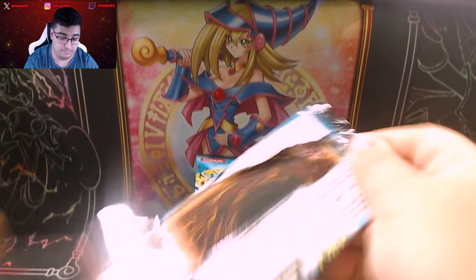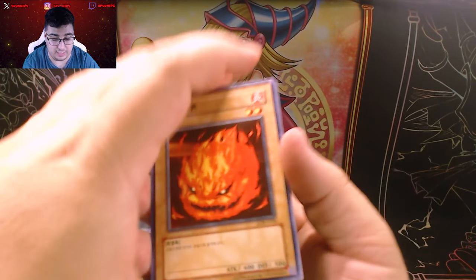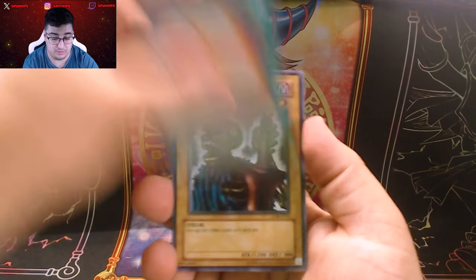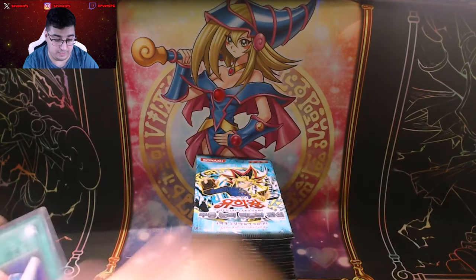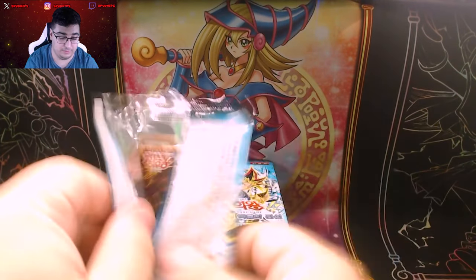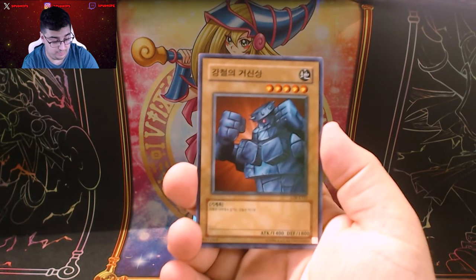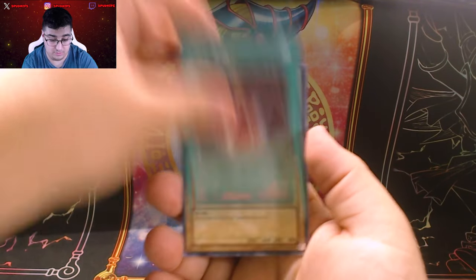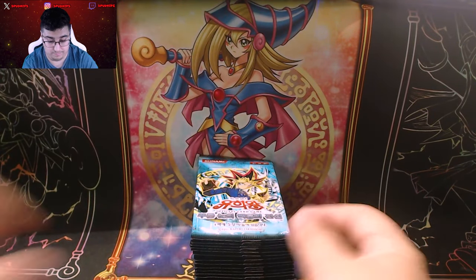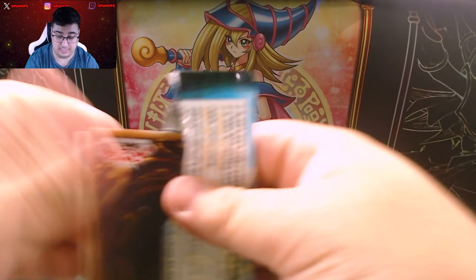Goblin's Secret Remedy. We'll eventually get the Dark Magician — that's the last ultra we need. Stop defense. We have tried many times and failed many times trying to pull it. So if we don't pull it here, obviously we'll have to get another box. That'd be a shame if we have to get another box — that's all I'm saying. A shame.